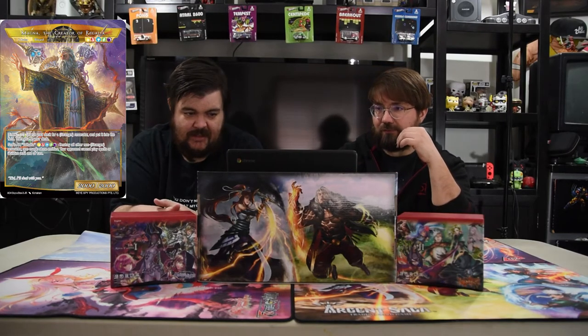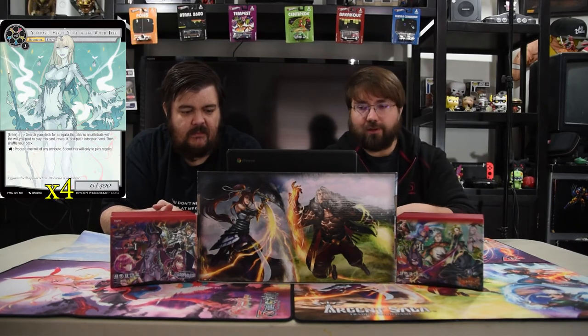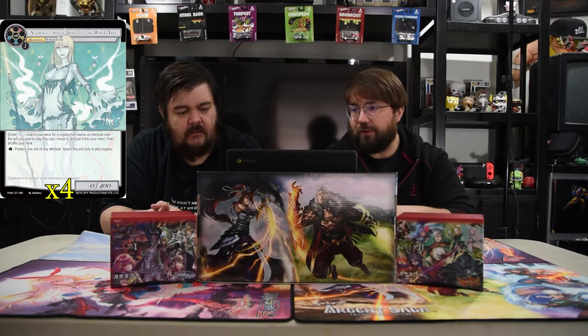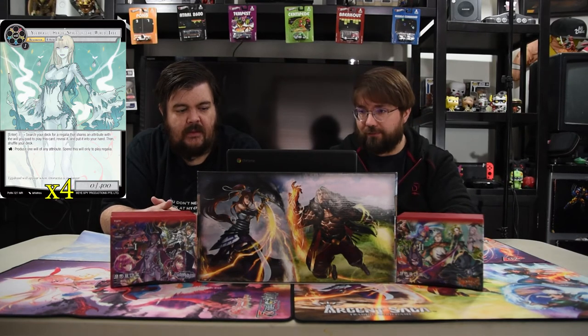First of Huger is a one-drop colorless. On enter, search your deck for a regalia that shares the same attribute of the will you paid for this card, then shuffle your deck. You can tap her to produce one will of any attribute, but only spend this to play regalias — which you will be doing a lot of. That's what she's for.